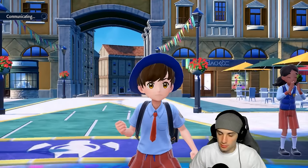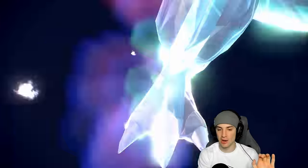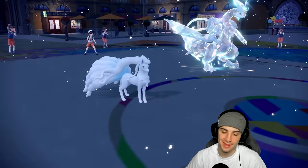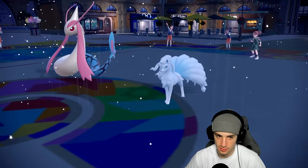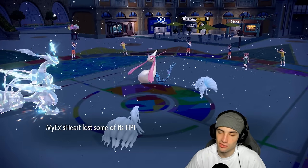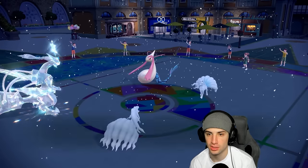We'll go Aurora Veil and Freeze-Dry — with Tera boost, high Special Attack, STAB, super effective, and Life Orb, this thing gets all the boosts. Aurora Veil pops and they also go Aurora Veil. Freeze-Dry flies — it's close, bringing Milotic down to one HP. Dragon Pulse comes out, we soak it fine, and now I'm just going to Blizzard spam because Blizzard is going to KO Milotic all day.